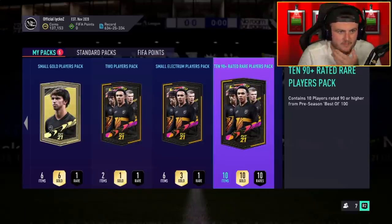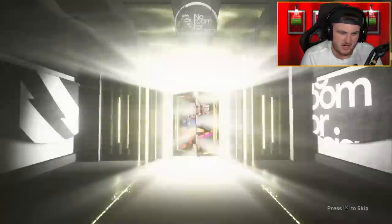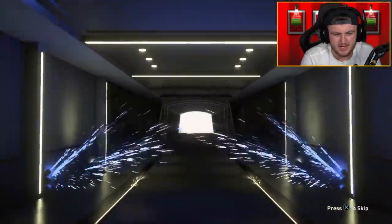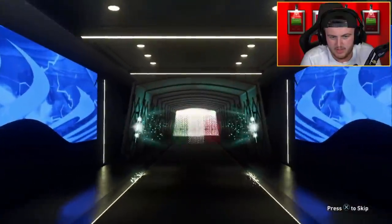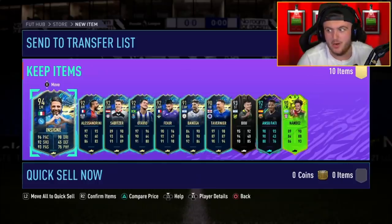90-plus times 10 pack right now for Lucas as well, right after the 83-plus. Can we get him something decent? The first pack wasn't ideal — can we make up for it? Is it going to be Italian Insigne? 94. Not ideal, but not terrible. Maybe Rashford or a 99 in there? Oh no, that is a stinker pack right there. That is absolutely awful.